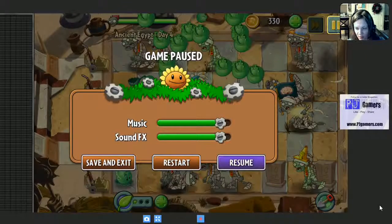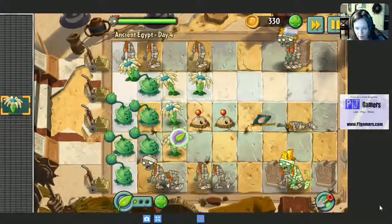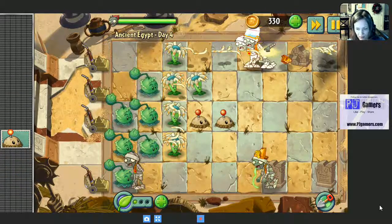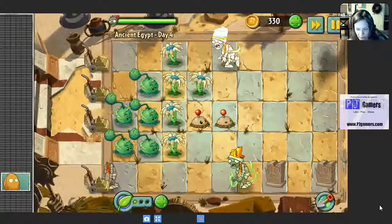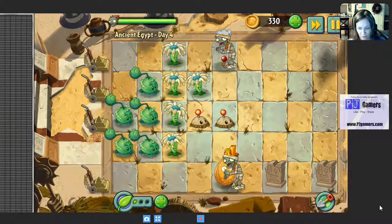Let's take it off super speed. Okay, resume. We're kind of all right next to each other and we're going to do plant food here. I need one more thing — walnut. Walnut's nice.